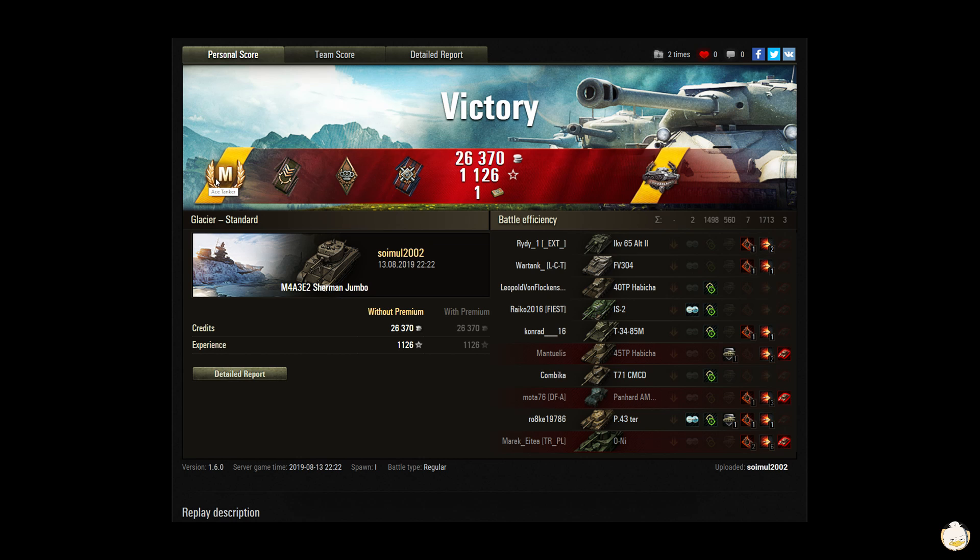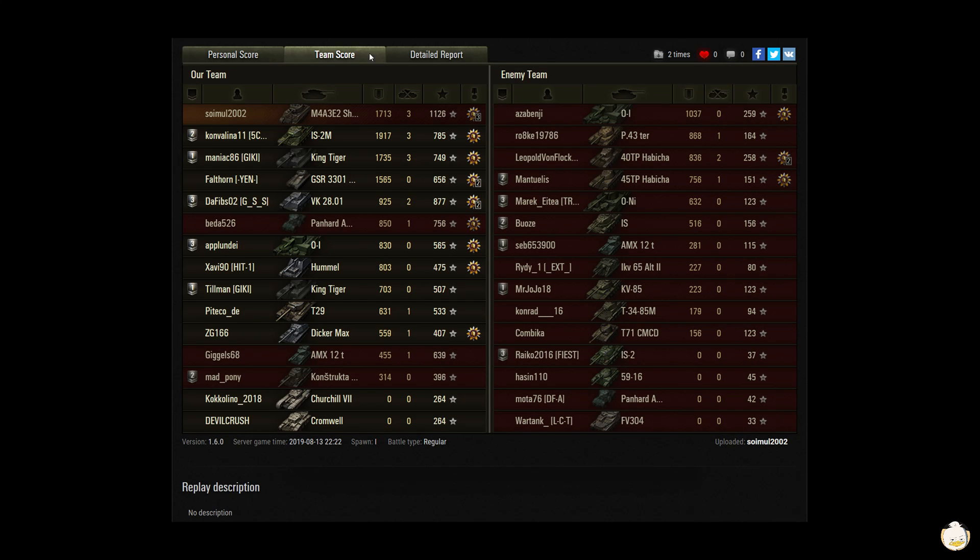It was a victory of course. Simul gets an Ace Tanker out of that — he has Spotter, Bruiser, Fire for Effect, and Lavrinenko's Medal for destroying two enemy tanks or tank destroyers with a medium tank in one battle. That's 26,370 in credits with 1,126 in experience and a bond. He did 1,713 in damage with three kills, giving 1,126 base XP.